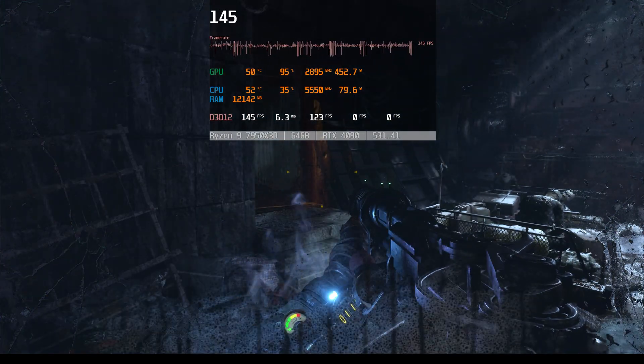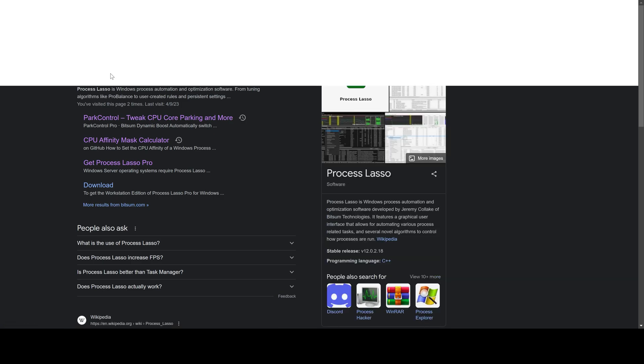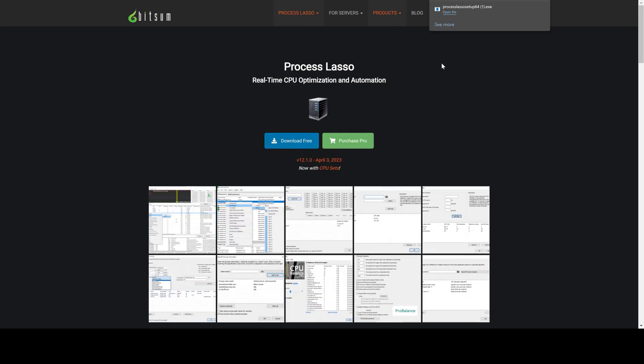Let's explore how to tackle this problem. Thanks to many people in the community, I came upon an amazing software called Process Lasso, which not only optimizes and manages CPU usage but also prioritizes applications and ultimately enhances your system performance. Let me guide you through the installation process — search for Process Lasso online and download it from their official website. The good news is it's free.